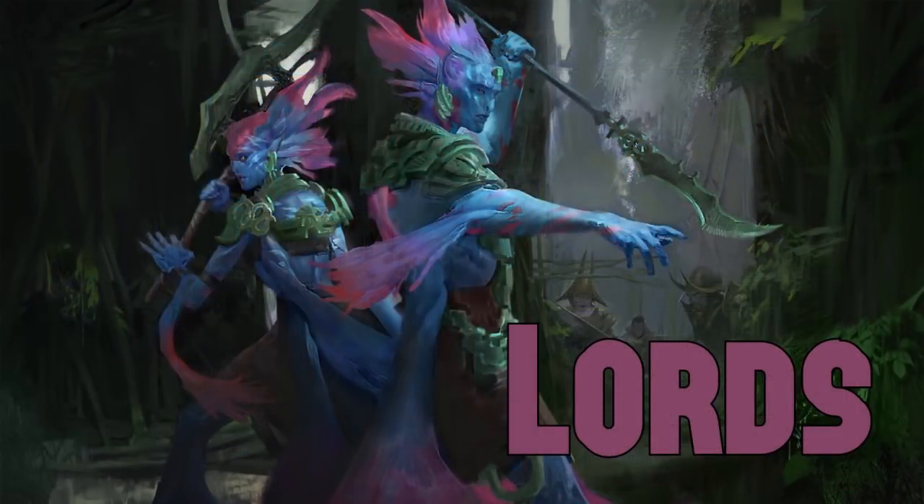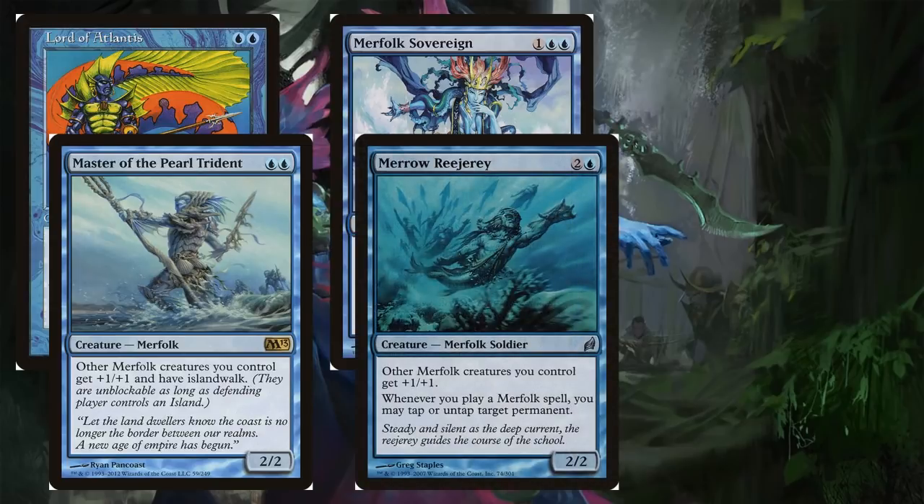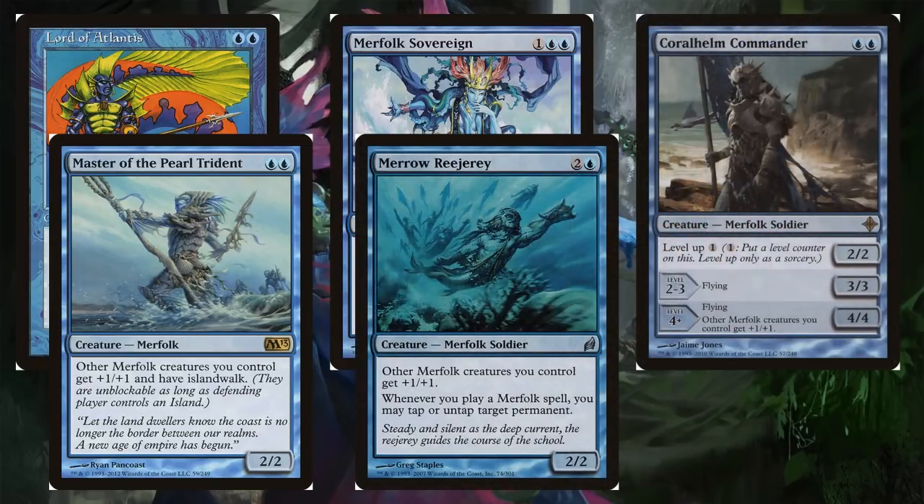Let's talk about one of the most compelling reasons to play Merfolk: the synergies in all of the lords. Lord of Atlantis, Master of the Pearl Trident, Merfolk Sovereign, Merrow Reejerey, and Coralhelm Commander — who eventually becomes a lord once you sink six mana into him. These lords can be very powerful, but in Commander we don't have multiple copies, so they have less value than in a more aggressive Modern deck, though they're still powerful and we'll still see a lot of synergy.